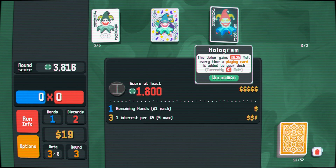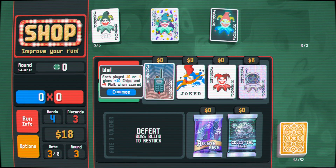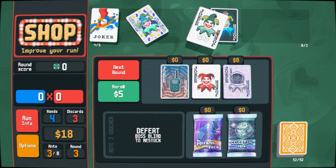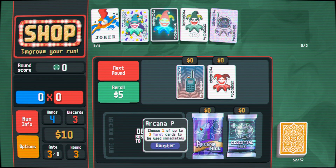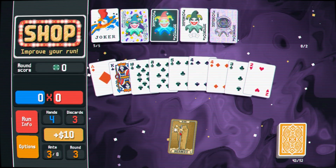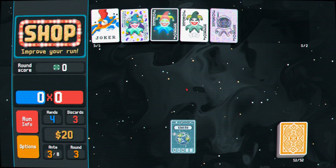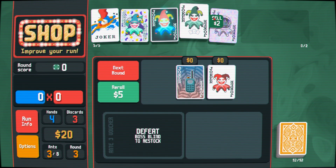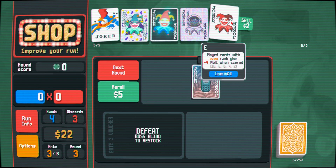We really need playing cards. Another overstocked, why not. Abstract Joker — decent, definitely better than the Zany Joker. Even Steven — ooh, upgrading poker hand is insane! We're just gonna buy all these packs. I'll double my money. Planet card — we'll do full house. Walkie Talkie, ten or four — it's probably better than this guy. We'll go with the Walkie Talkie, buy Even Steven and sell him for that extra two dollars.